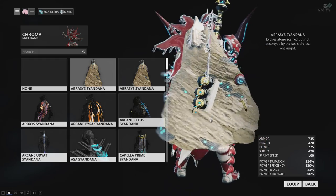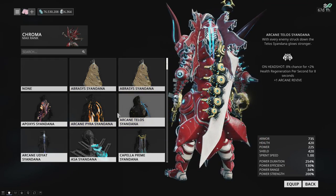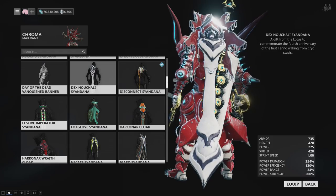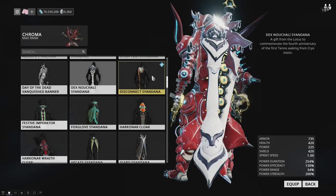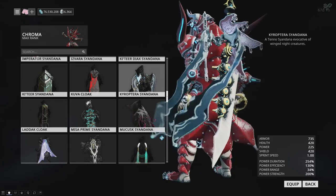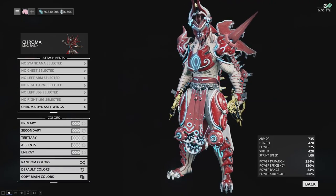The wings will clip with most Syandanas, but not all of them — not the Telos, and I don't think they clip with the Isa or the UD. There are a couple you can fit in there. You have a good choice of Syandana because you can remove the wings, or you can merge them with it and just do heavy clipping if you really wanted to. Having that option is really awesome.